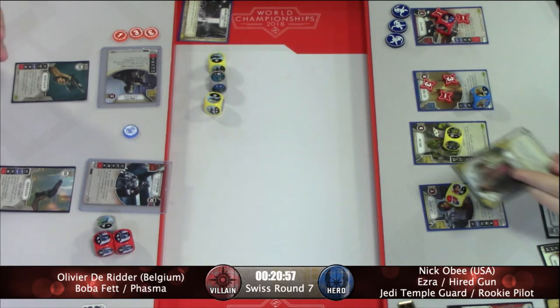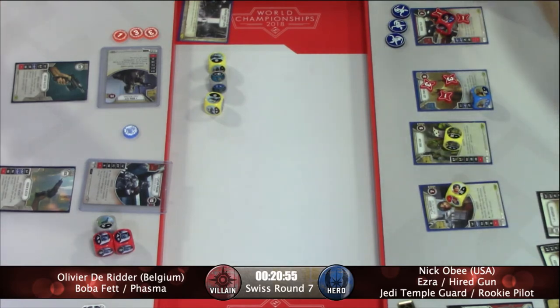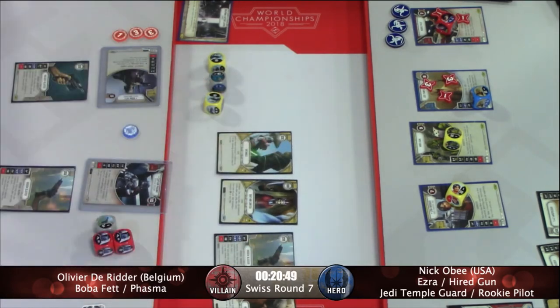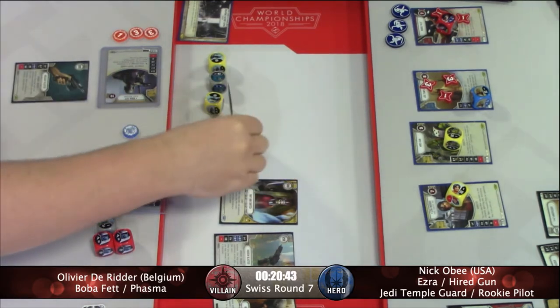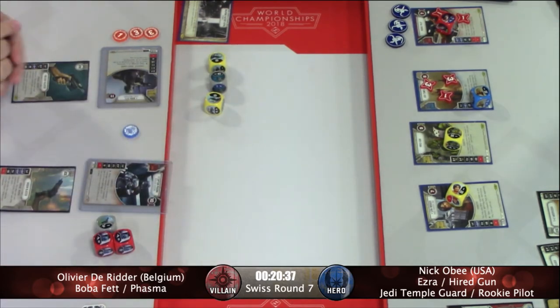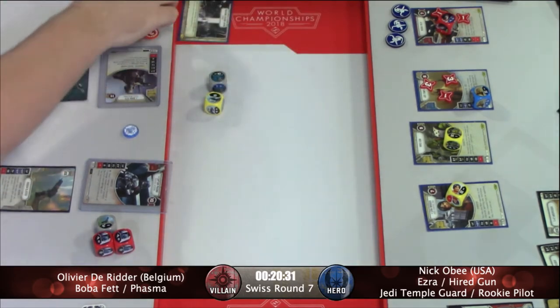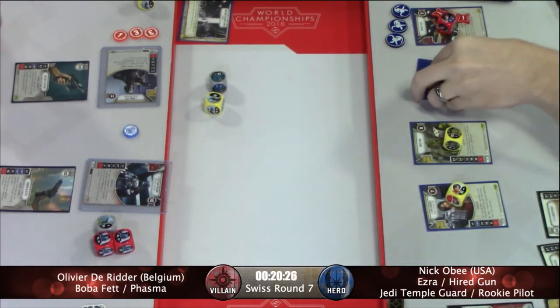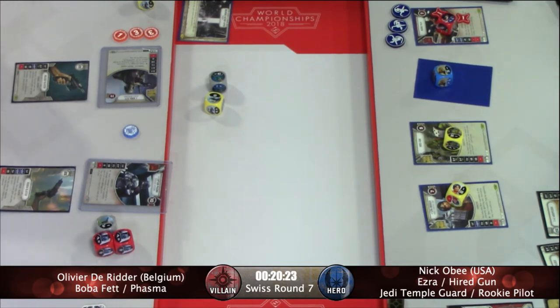Two Boba specials. Nick has to be real happy he did not play the Resistance Bomber there to give him some big numbers to trigger off of. And there's a Scruffy-Looking Nerf Herder. I'm guessing he picked Event? I would think. Yes — that was the Entangle that was discarded there thanks to Scruffy-Looking Nerf Herder. Nick's got a Caution, R2-D2, and maybe a Rally Aid there in the back. And Jedi Temple Guard, as called there, goes down — only a matter of time, but he did his job as kind of a blade of armor for the rest of the list. Bought him some time.